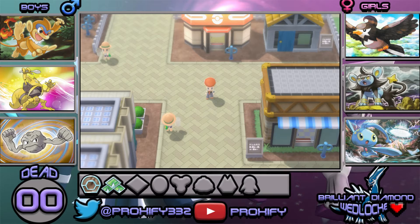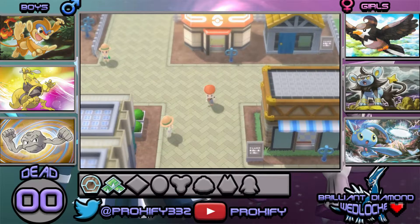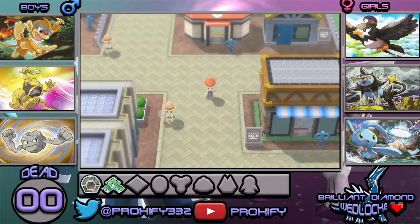Welcome back Proxians, this is Proxify here, and welcome back to another episode of the Pokemon Brilliant Diamond Nuzlocke. If you missed our last episode, we took care of Commander Jupiter. Now we're heading over to Wayward Cave as a pit stop before Hearthome City, to see what counters we can grab. Hopefully we can pick up a Gible — that would be really nice — since we already have a Geodude and a Zubat.